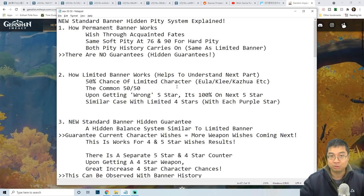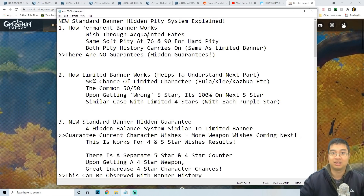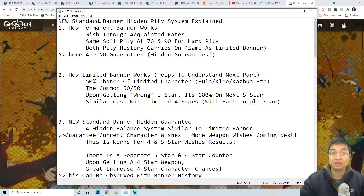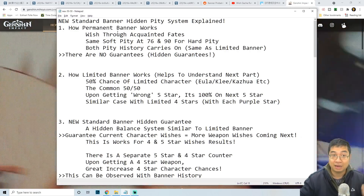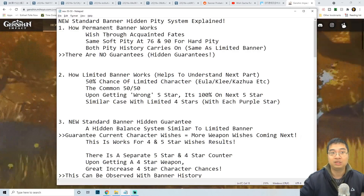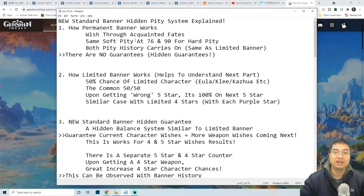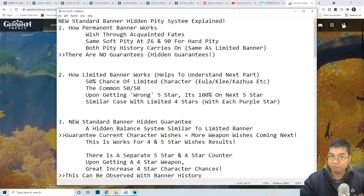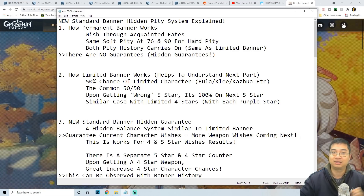The first thing is we want to understand the basics of how the permanent or standard banner works. You'll be wishing through the permanent banner with Acquainted Fate. The same soft pity and hard pity system also applies — soft pity starts at 76 and hard pity starts at 90.